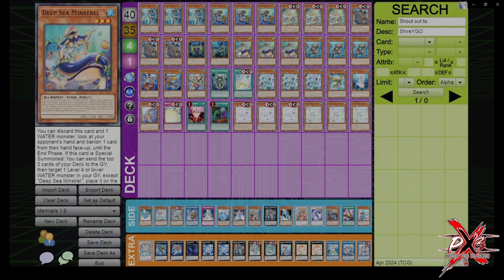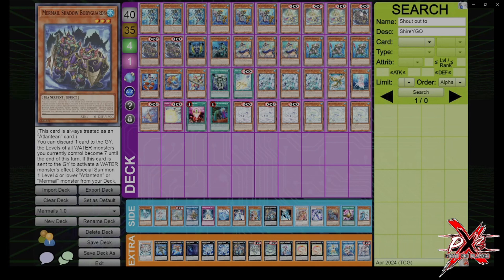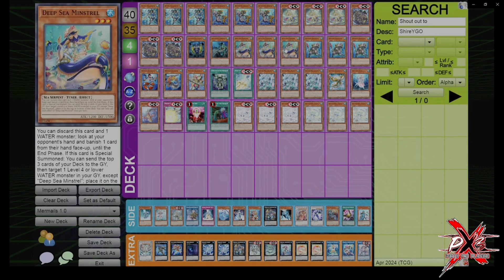Next is Minstrel, probably the card that makes me think this deck is pretty good. It has the unique ability of being in a combo deck and can be a starter if paired with something like Dragoons or Bodyguards. It also has the effect to just look at the opponent's hand and banish one card until the end phase — so you can look for a Nibiru, a Droll, anything, and just remove it while gaining info. So if you Minstrel pitch Bodyguards, not only do you have full combo, but you're protecting Bodyguards from Ash Blossom and your entire plays from Droll. The only cards this doesn't work against are the Melch Mummies and Shifter.